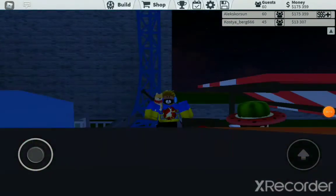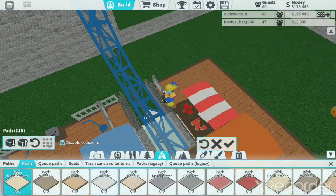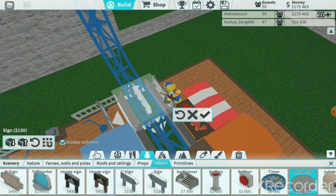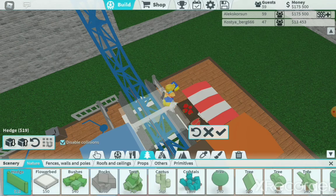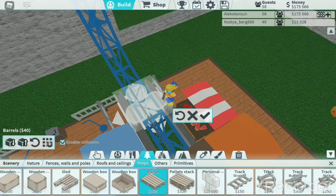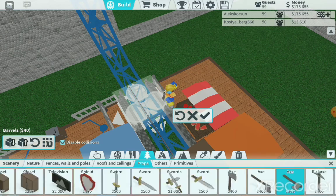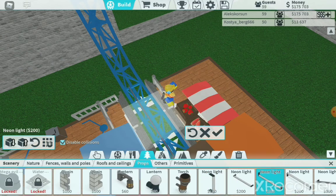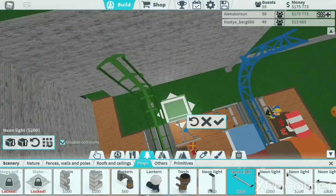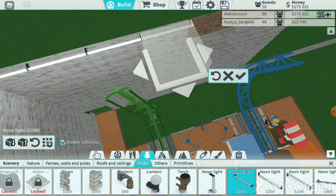Now it's night and it's very dark here, so I need to make some lights. I'll place them on the roof. It's similar to the lights I made on my castle in Royal Park.